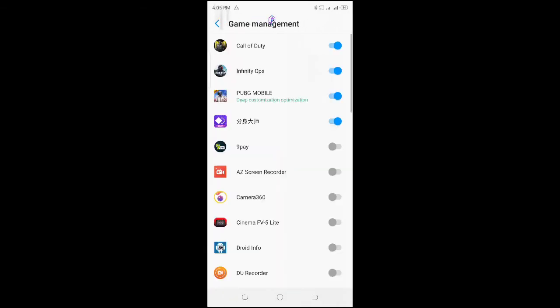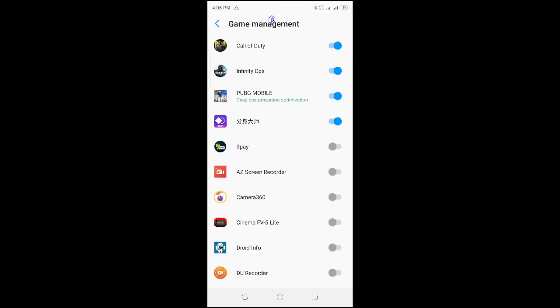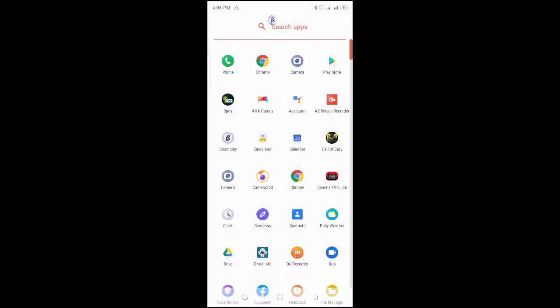When you want to do that, you go to the game management. As you can see, I'm having PUBG Mobile, Call of Duty Mobile, and Infinity Ops added to the game mode. If there's any other game that you wish to get more gaming experience from, you can add it too. What the game mode basically does is it stops every background application that runs without your consent and also gives you a smooth gaming experience. There's also a do-not-disturb feature — if you don't wish to be disturbed while playing games, especially online games, it stops calls from coming in and ruining your session.